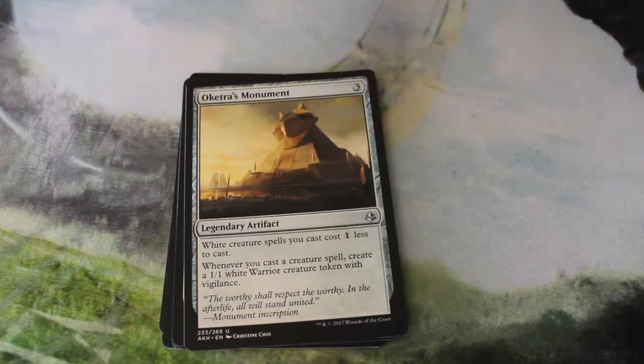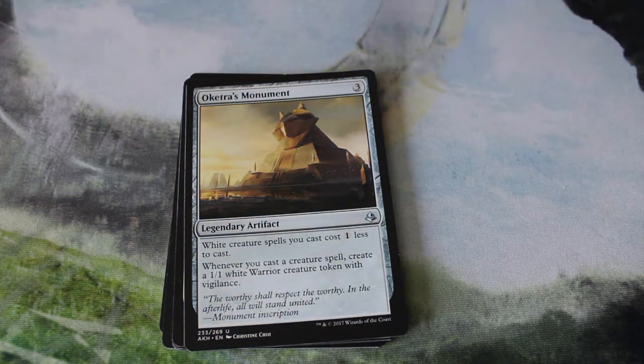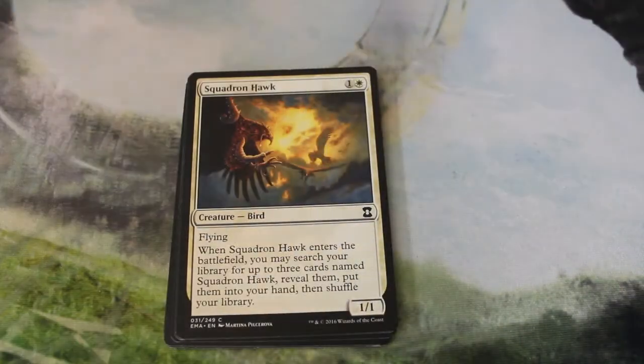Because of Oketra's Monument, those creatures will be very cheap. Oketra's Monument makes white creature spells cost 1 generic less to cast, and whenever you cast a creature spell, you create a 1/1 white warrior creature token with vigilance. Those two things are the crux of the deck — this allows us to get a massive amount of tokens while playing a ton of creatures for cheap.